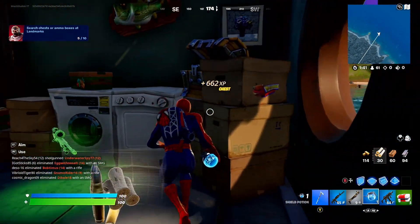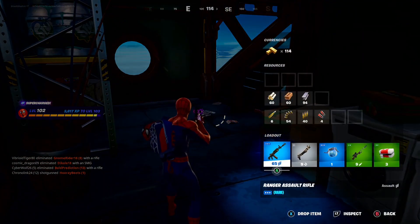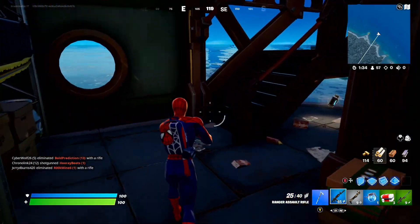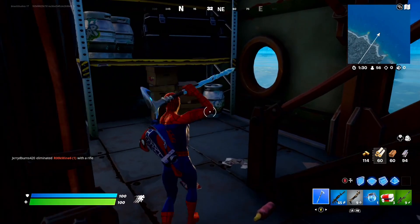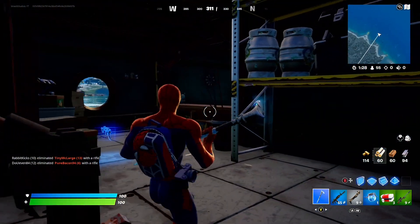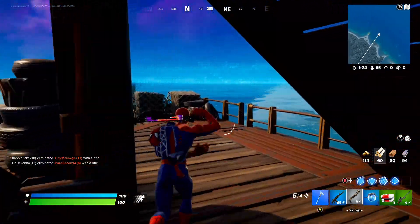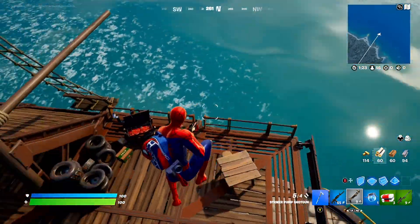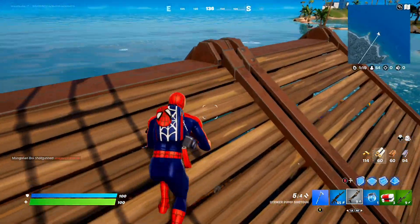We've even got a chest right here — let's crack it open. Take a look: a sniper as well as a med kit. We've got grenades down here and even more slurp barrels, which is absolutely insane. That is why this boat is confirmed to be the best landing spot here in Fortnite Chapter 3.